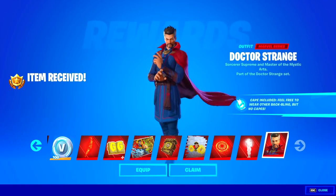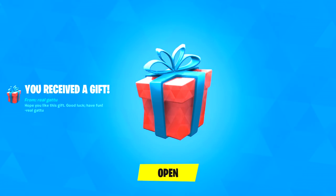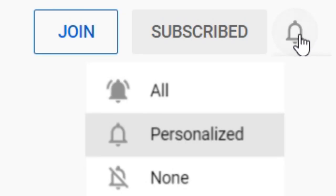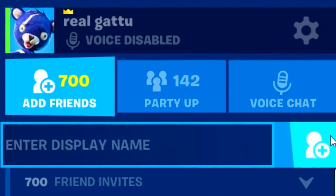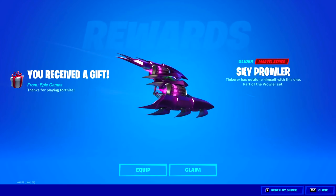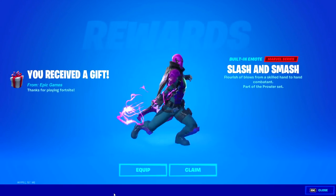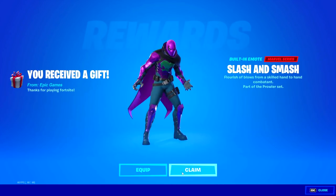If you still don't have a Battle Pass, here on the channel I'm gifting 5 new lucky subscribers every single day. So if you wanna stand a chance to win the new Battle Pass or the new skins, simply subscribe to the channel with notifications turned on and let me know in the comment section what's your epic name. Right now, let me show you guys how you can go ahead and unlock the Prowler skin and all the free rewards that come with it.